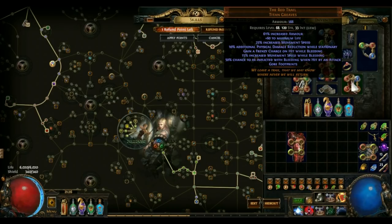Boots: no debate here, you have to use Red Trail. The lab enchant gives you 1–16 lightning damage if you haven't killed recently — it's either that or the penetration boots. Unfortunately with this build, you're probably going to have to enchant your own. Other really nice enchants are the 2% of life and mana recovered upon damage done when you have killed recently, which lets you sustain a lot even in maps with no mana regen or life regen.